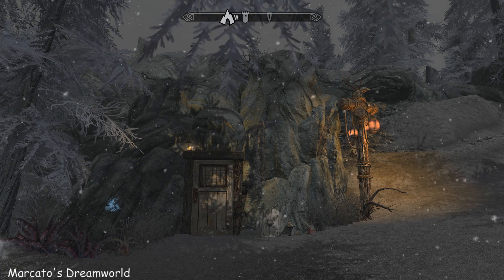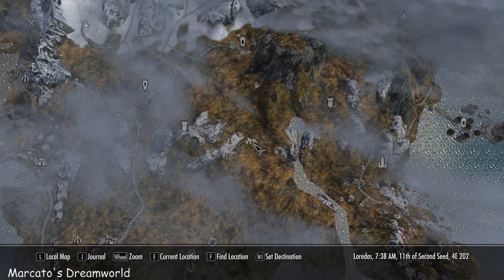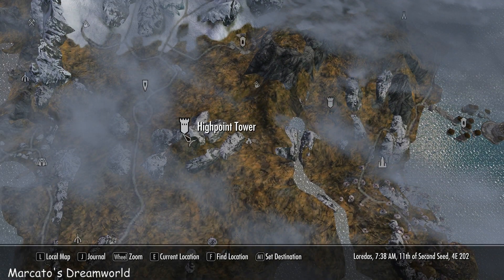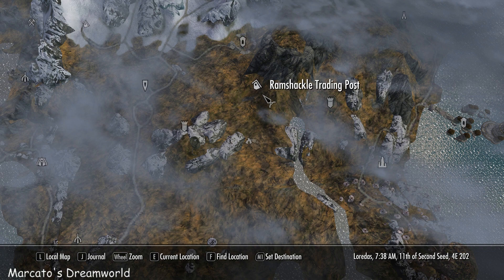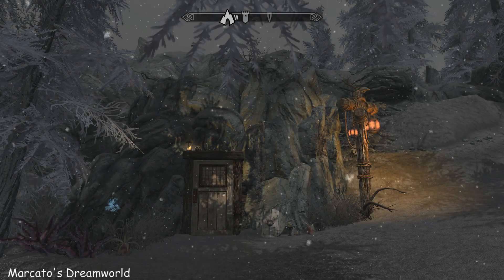Hi everybody, it's Febrith and I'm at Mercato's Dreamworld today. I'll show you where we are on the map. We're in Solstheim. There's High Point Tower and the Ramshackle Trading Post, so you can fast travel here straight away.